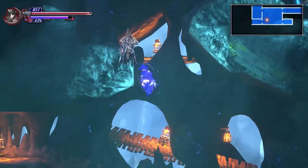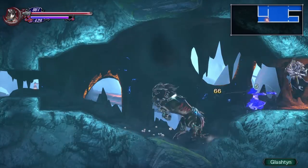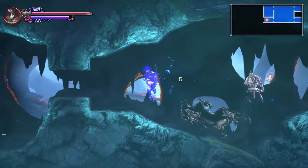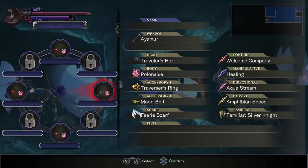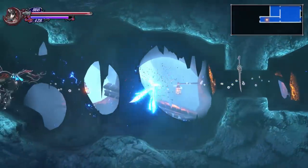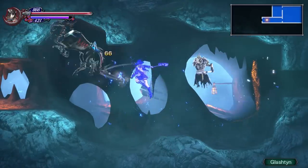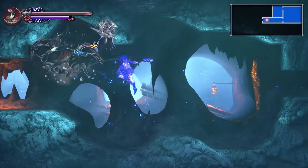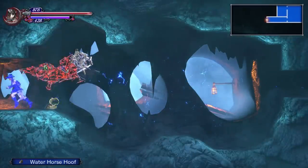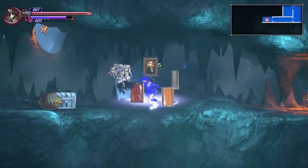With the Deep Sinker equipped — which it is by default — you can walk underwater. You move pretty slow, so it's kind of annoying, and it's probably faster to use Aqua Stream, but for certain parts you're going to need it. Go back to this specific room we need to get access to. Use the ray power and pass through. Remember, you can only use that ray power when you're standing — you can't do it while you're jumping or floating — so that's why you need the Deep Sinker to be able to pass through that room specifically.